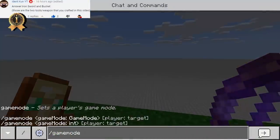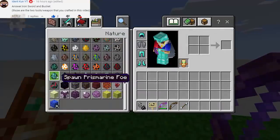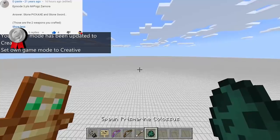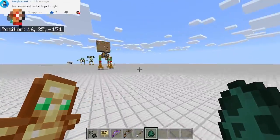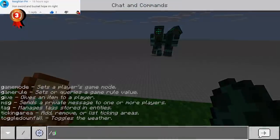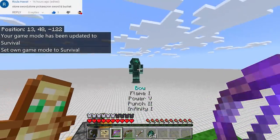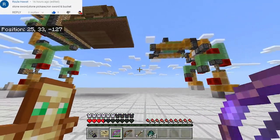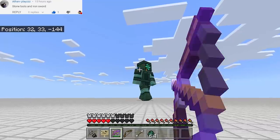Going to Creative mode to summon more Prismarine Colossi — let's see if they can actually attack me from here. Spawning one, two, and three — I think that's enough. Going back to the walking house and switching to Survival mode. Let's see if they're going to attack me. Oh my goodness, the house stopped! It stopped right there — what can I do now?